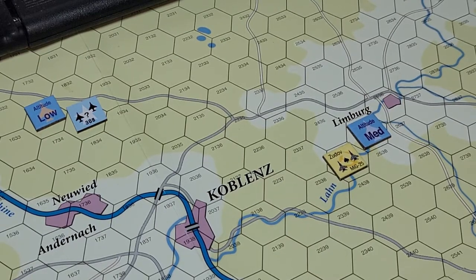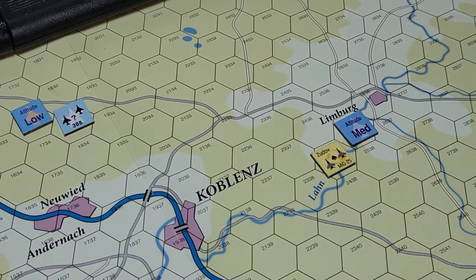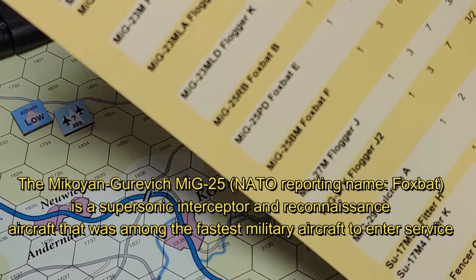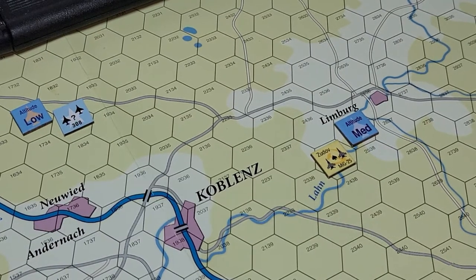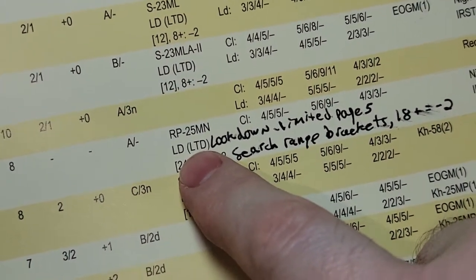Today I wanted to talk about radar searching and how look down affects that. Let me get my sheet here — these are MiG-25 PD Foxbat E. Okay, look down: you go over to the radar column. Look down is limited.